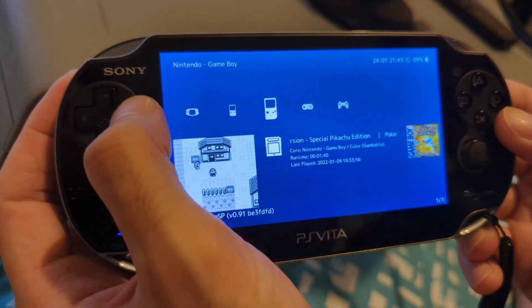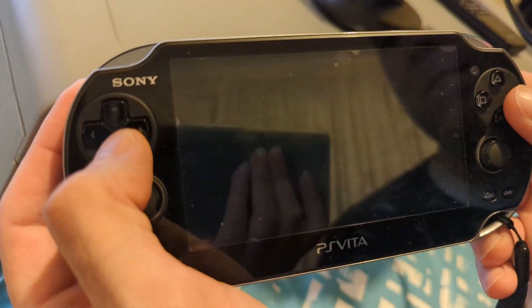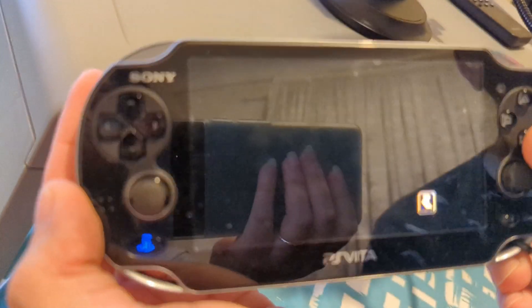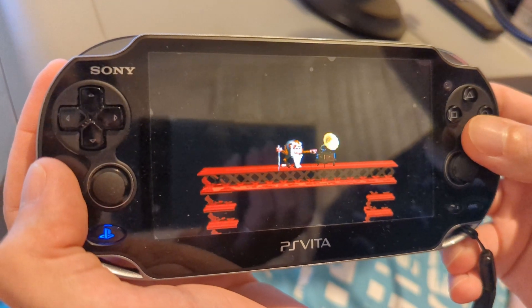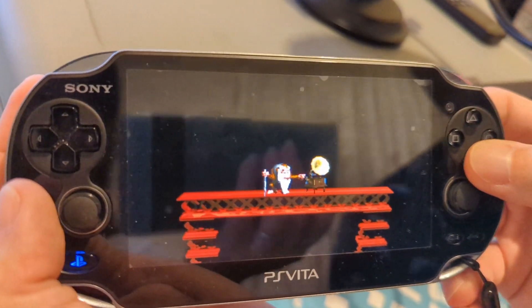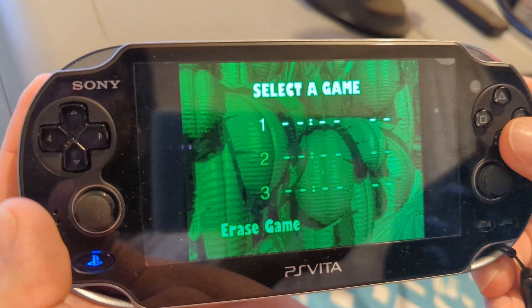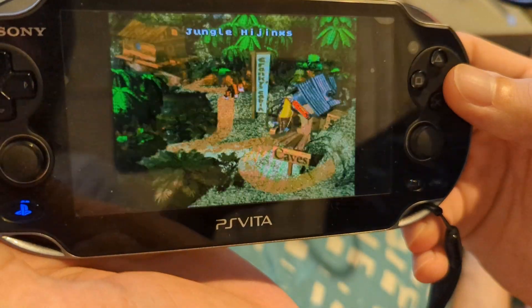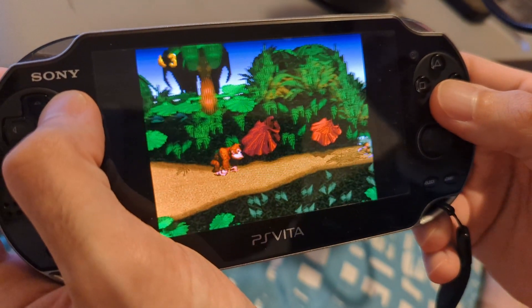All these games run super cool. Let's do Super Nintendo — Donkey Kong Country — and it'll run perfectly like it was on a Super Nintendo. You can also sign in to retroachievements.org — if you make an account and set up RetroAchievements, certain games like this one have 71 achievements. As you play the game, they'll pop like you're playing on PlayStation or Xbox. You can also set filters, screen sizes, and rendering types to your preference. Perfect run — playing Donkey Kong Country on the Vita.